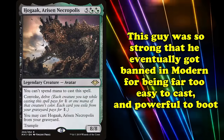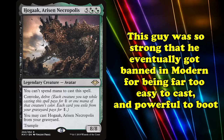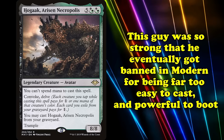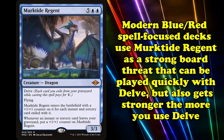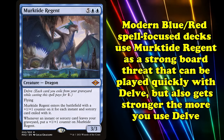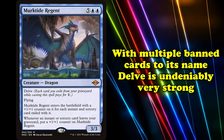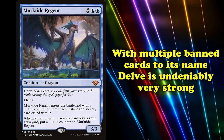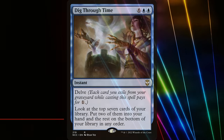Hogaak, Arisen Necropolis was a Delve spell so powerful that it was eventually banned in Modern for how powerful a card it was and just how easy it was to cast. And in the current Modern format, blue-red spell-focused decks use Murktide Regent as a powerful threat that not only can be deployed quickly with Delve, but gets stronger the more you Delve. With multiple banned cards to its name, there's no denying that Delve is one of the most potent keywords Magic has introduced, yet despite this power level, Delve is a mechanic that still sees new cards printed on occasion — albeit with some caution to not print anything on the level of Dig Through Time again.